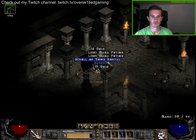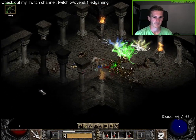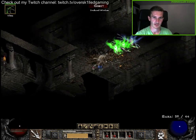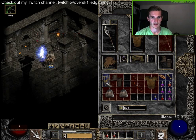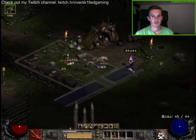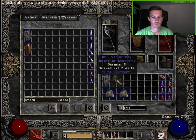Destroy the barrels, open the chest — another blue item. I think I'll go back to town. Wow, a lot of ghosts — better run. Have to kite them a little bit. Go back to the other level, go back to town — I need to identify items anyway, and then fight them again later. When you play alone you have to play a little bit more tactical than usual.